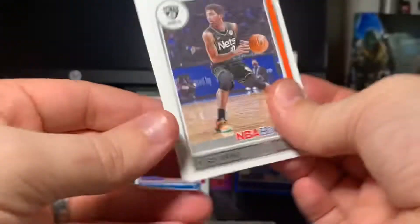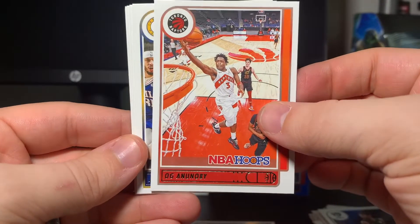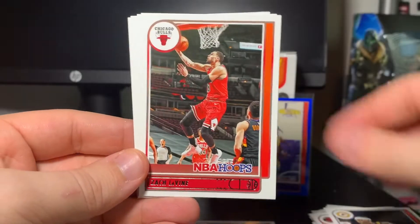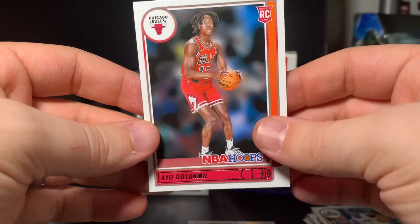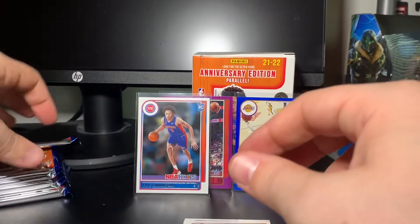The cover guy if you will. We got Kyrie Irving, OG Anunobi, Justin Holiday, Zach LaVine, Julius Randle, Kawhi Leonard. We've got a Sky View of Karl-Anthony Towns and an Ayo Dosunmu rookie for the Bulls. This is a great blaster so far — I like Hoops, I bought a lot of it last year.